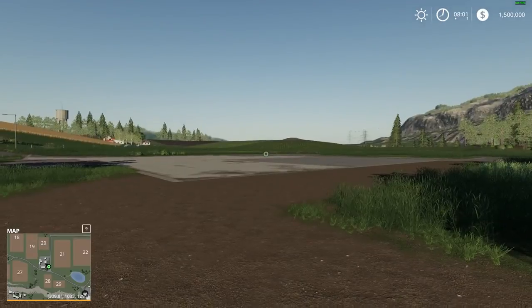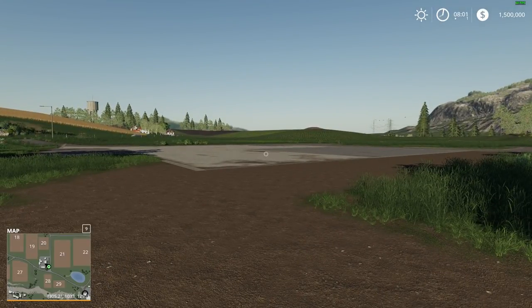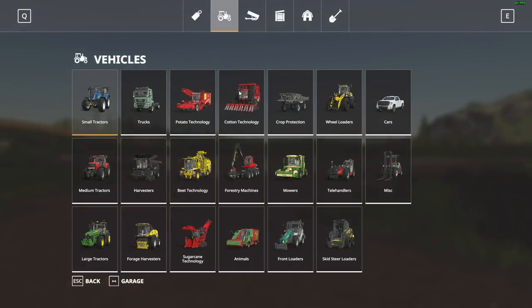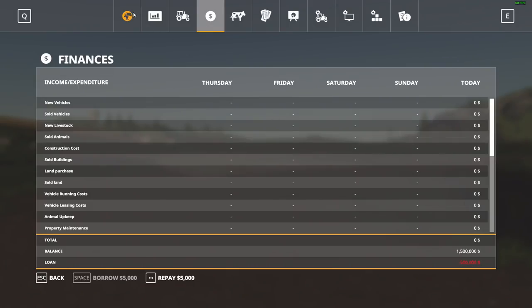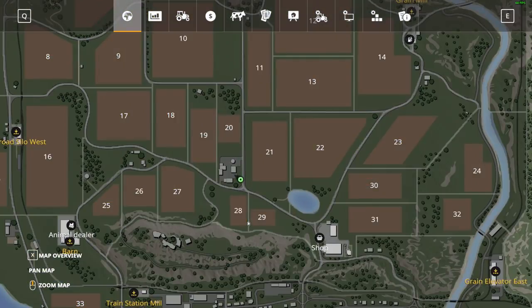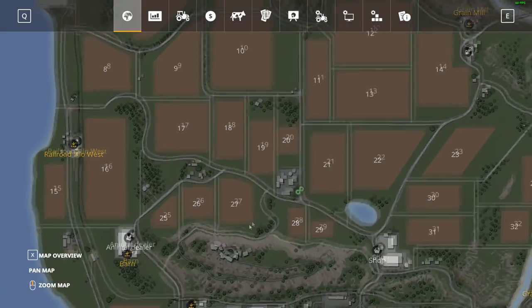So in multiplayer we have two farms going — kind of the John farm and the open farm. For some reason it's let them take over like millions of dollars in loans, like 2.5 million. So we need to get started here — we need to buy some land.